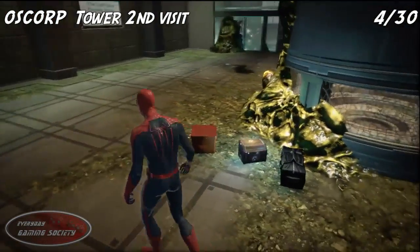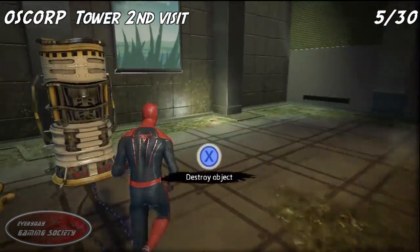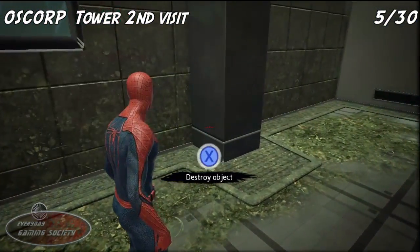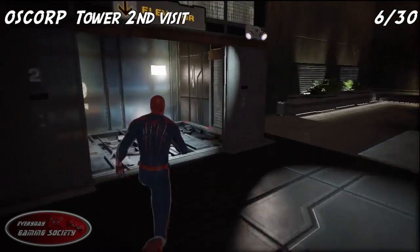Number four: on the other side of that room, go ahead and go on over to the other side and you'll be able to find that. In the same room, right where you have to destroy the generator, go and pick up number five. Number six is going to be in the elevator shaft.